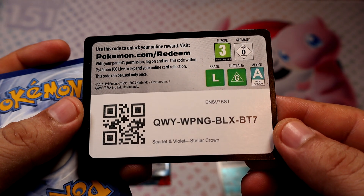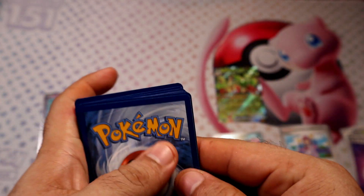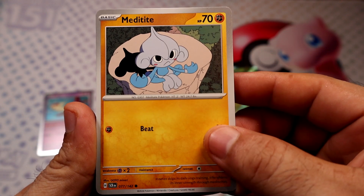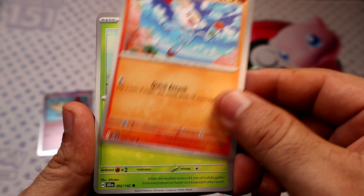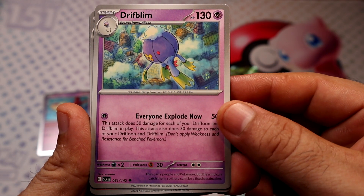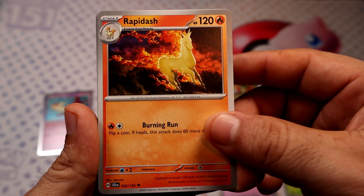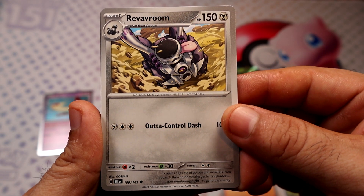Enjoy, have fun, pull something crazy. Fire energy — hell yeah, we need some fire out of these packs, we deserve some good pulls. Let's get on — dribbling Rapidash. That's actually a pretty cool Rapidash. Raybroom.